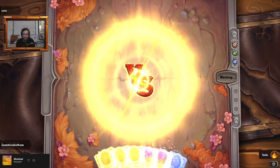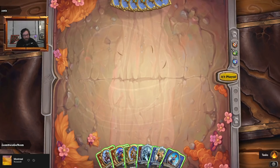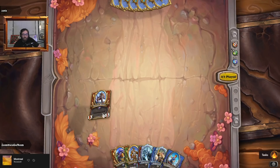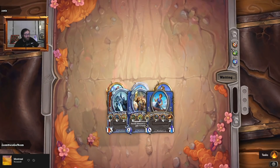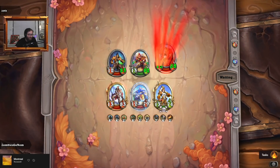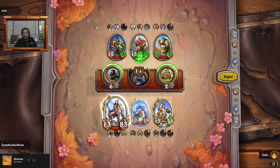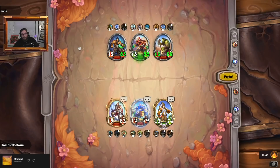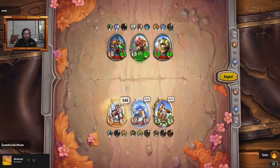Flamewaker was a standard legal card — when did that come out? Oh, Black Rock Mountain! So that was early — Flamewaker was early, that's right. How could I forget — it was one of the most impactful cards from that set. Black Rock only had Emperor though, and Emperor was the nuts.